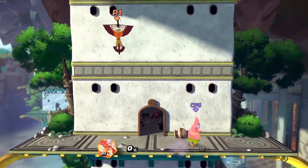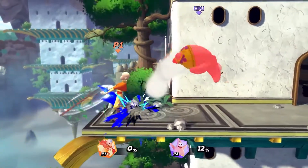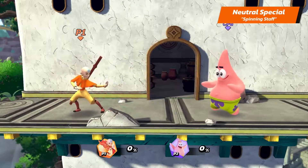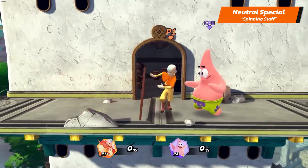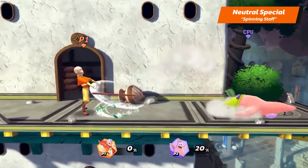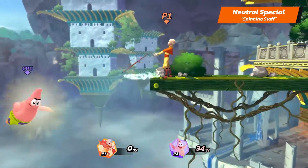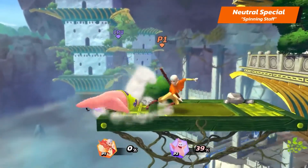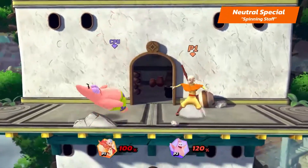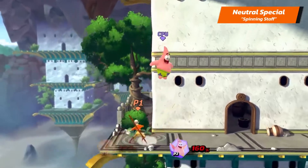And now we'll witness the apex of the Avatar's powers with Aang's special attacks. Aang's neutral special is Spinning Staff — hold the button to continue spinning the staff. Try using it while edgeguarding to make it harder for your opponents to recover. If Aang's damage percentage is at 100 or more, his neutral special becomes Avatar State, where he surrounds himself in an elemental bubble, dealing damage to any surrounding opponents.